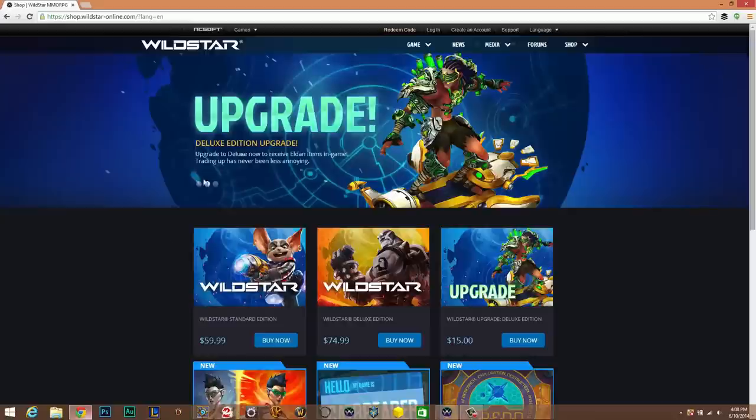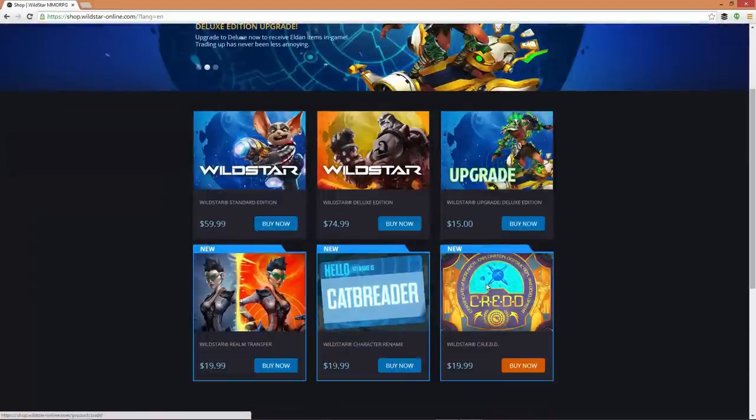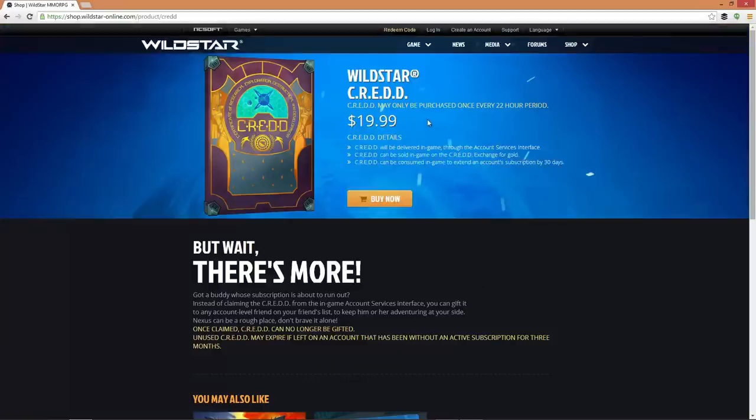So if you go here to their website and go in the upper right-hand corner to the shop, you will then be able to click on something called CREDD. $19.99 will give you one credit or one CREDD, which is what they're calling it. You can buy that now from their store.